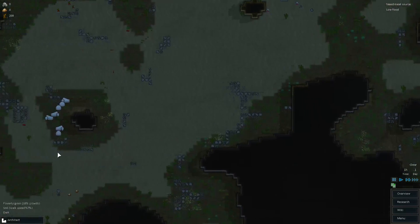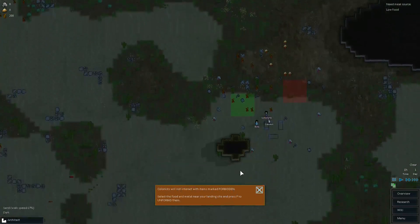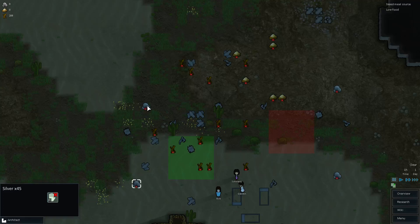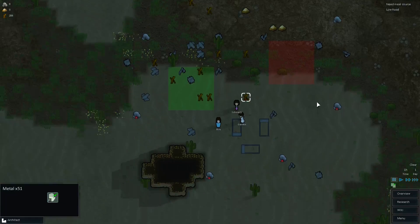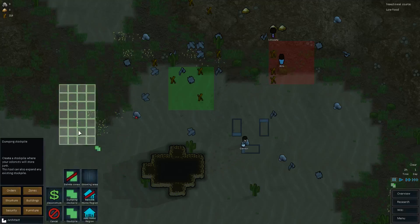Select the food and metal near your landing site and press F to forbid them. Why would I forbid this stuff? Oh — un-forbid them. I'll check out Architect, see if there's anything new here. Dumping stockpile, stockpile — oh man, that's so useful, I like that. Deconstruct, delete zones — yeah that's how that works. Buildings, hopper — you connect those to your nutrient paste dispensers. Launchpad — only items on launchpads can be sold to space traders, and only works if not roofed over.